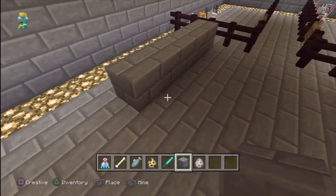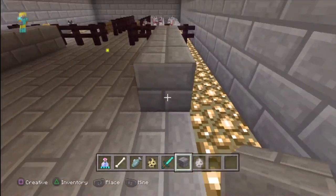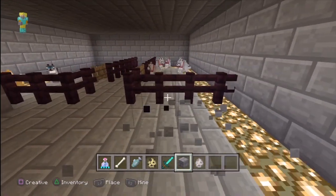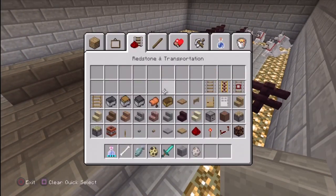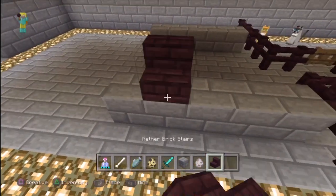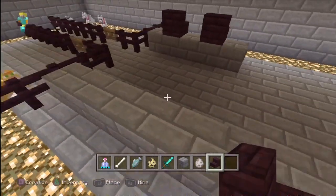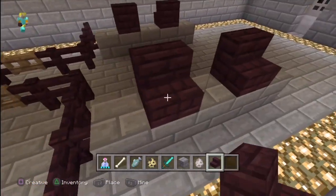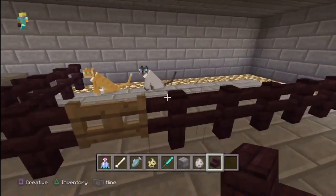Actually it's going to be like that. And then we need to get another brick stairs for the cash register. So that's our petting zoo.